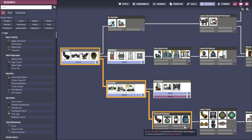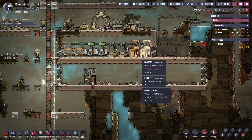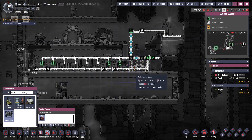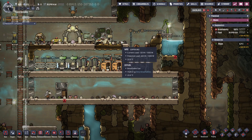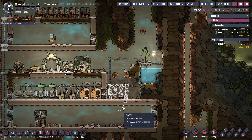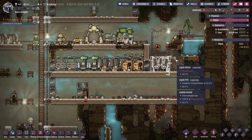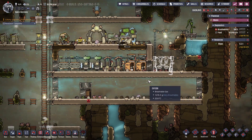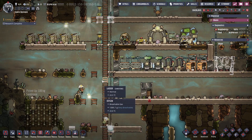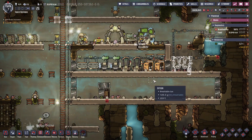Water sieve is done. I'm also going for the liquid reservoir, since the lavatories actually produce more polluted water than I need to put in as water. Overall this is a water-positive process, so if I don't deal with that, this whole system will get stuck again. For now I'll just put a water reservoir in here. And once I have the local war achievement, I might put some reed fiber over there.